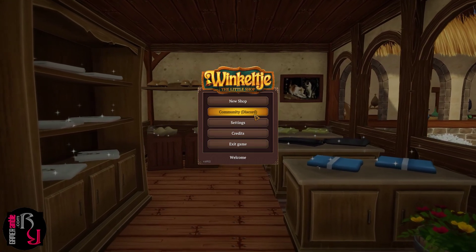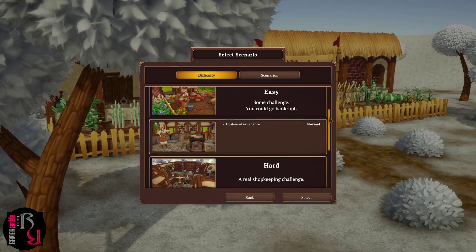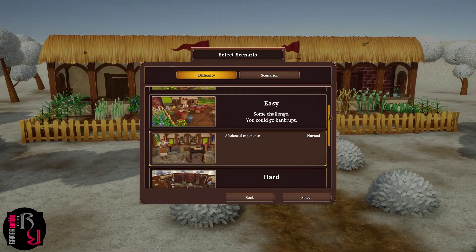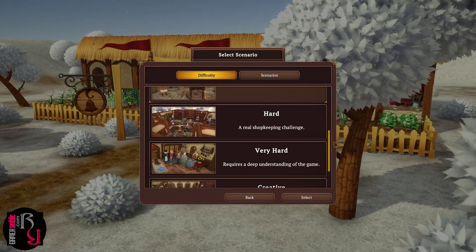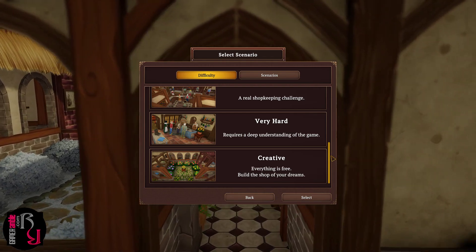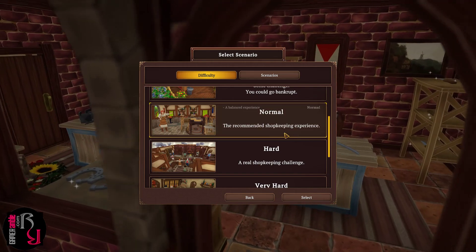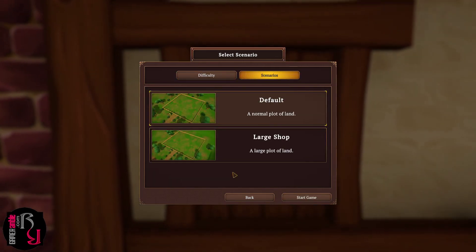Let's get started with Vinkulture. You can select the Difficulty: Relax is the easiest — you can't go bankrupt; Easy gives some challenge and you could go bankrupt; Normal is a balanced experience; Hard is a real shopkeeping challenge; Very Hard requires a deep understanding of the game; and Creative where everything is free and you build the shop of your dreams. We'll stick to Normal. For Scenarios we have Default and Large Shop — we'll go with Default.